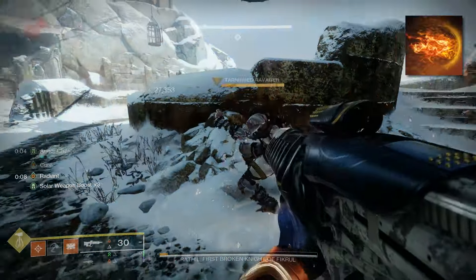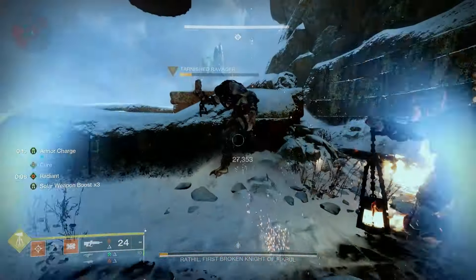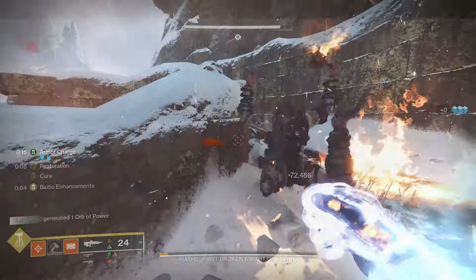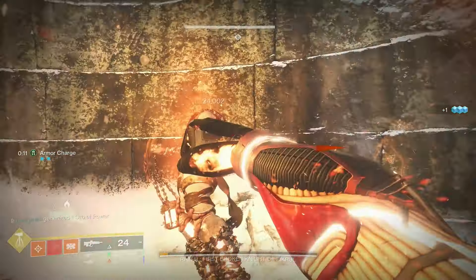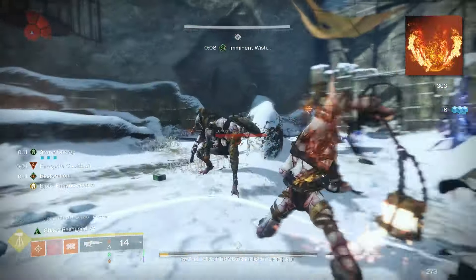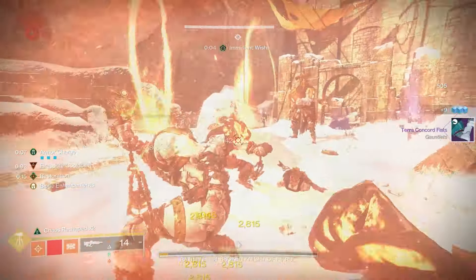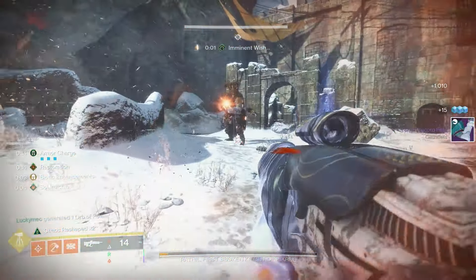I then take Ember of Searing, mainly so that killing a Scorched target gives you melee energy. This sounds counterintuitive since we have infinite Throwing Hammers, but if you do lose your hammer, this will allow you to rapidly gain it back. And finally, I take Ember of Ashes so that we can apply 50% more Scorch from all sources. This helps deal more overall damage from Sunspots and in turn more damage for your super.